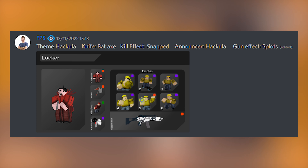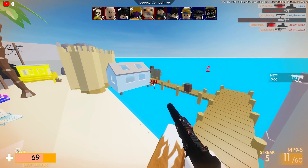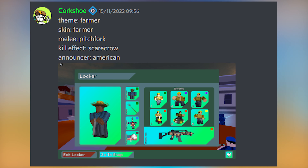Fourthly we have someone called FPS — I don't know if he named himself after me — whose theme is Hackler. Knife is Battle Axe, kill effects is Snap, announcer is Tackler, and gun effects is Sploits. I'm not sure if I inspired this one, but I really like the theme since Halloween was recent. GG on that.